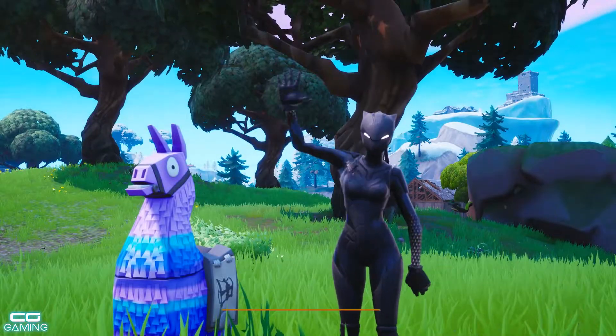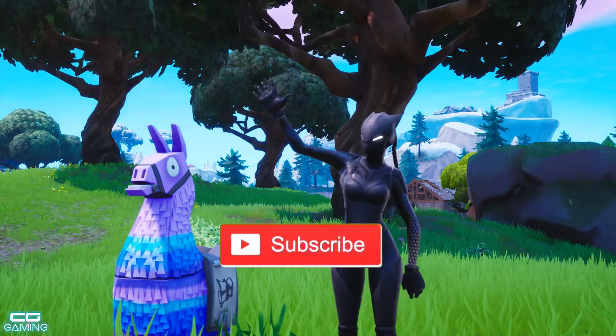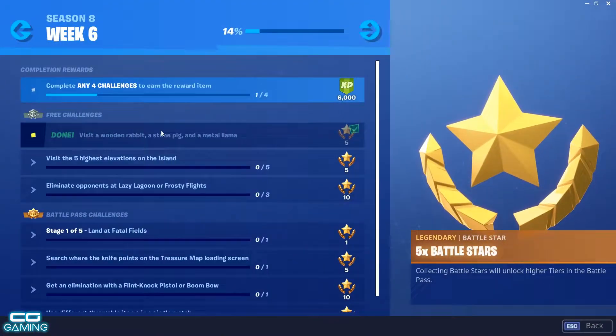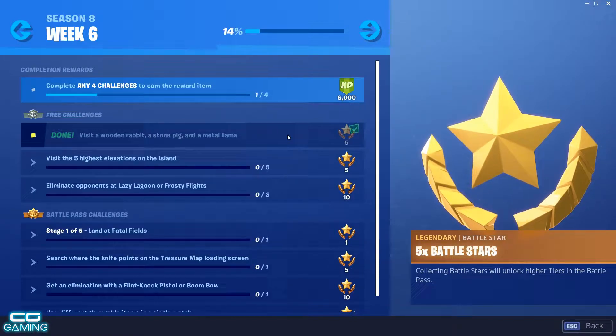What is going on there guys, CGGaming here and in today's video we're just going to go over one of the season 8 week 6 challenges that have just been released in Fortnite today. It's going to be the first challenge on the list which is visit a wooden rabbit, a stone pig and a metal llama.